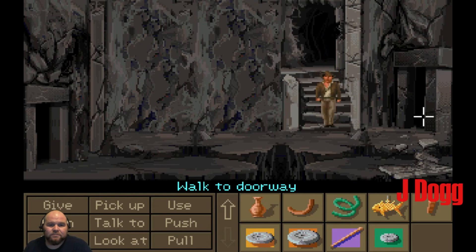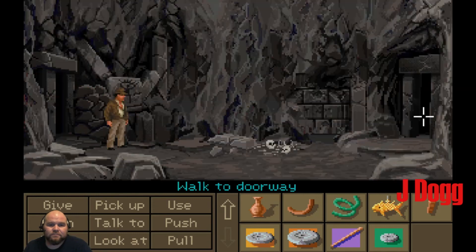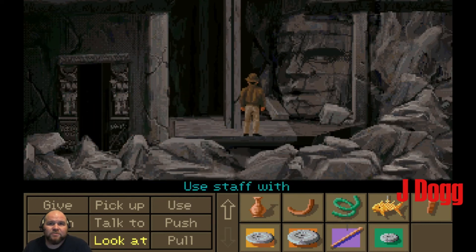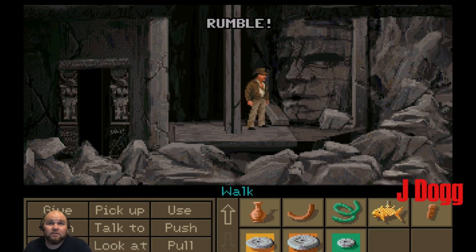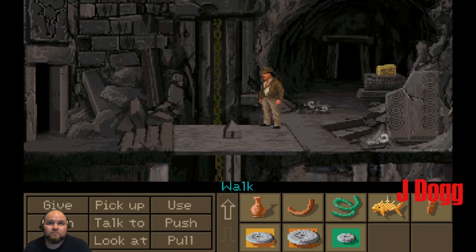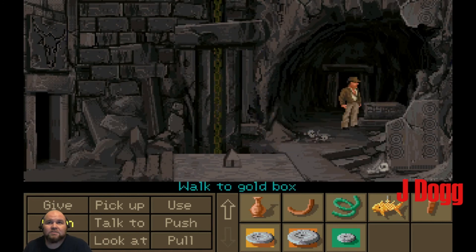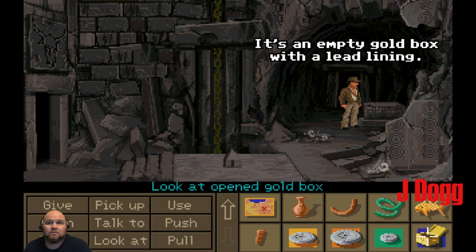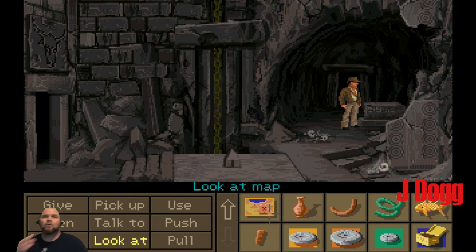What did that do? Something happened over here now. Can we just start sticking our staff everywhere? Going up. Now we've got our gold box. There are two more beads underneath it — I'll take them too. It's an empty gold box with a lead lining. Now, how are we going to get Sophia up?